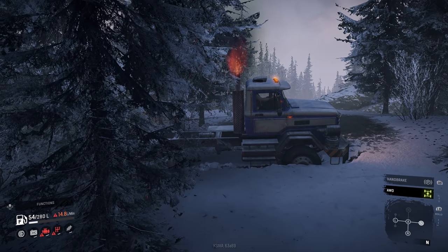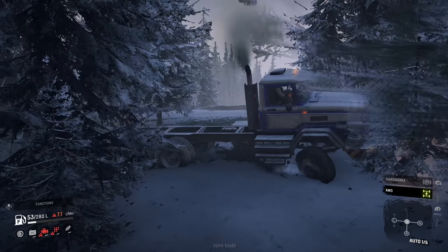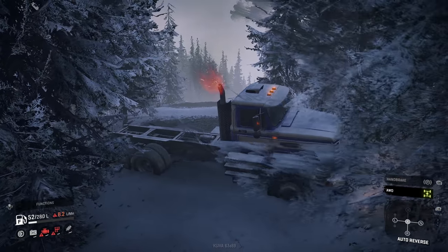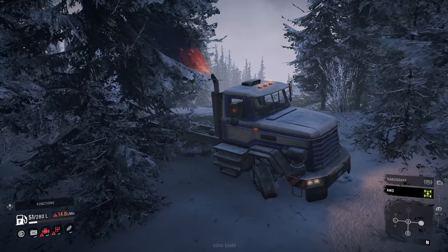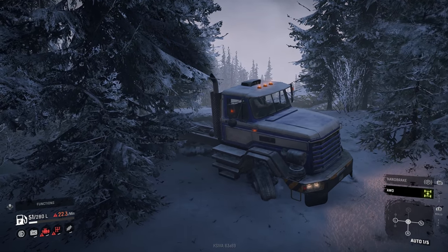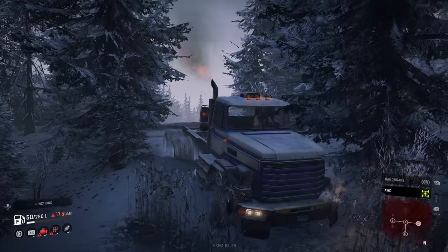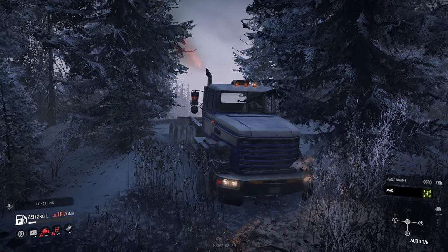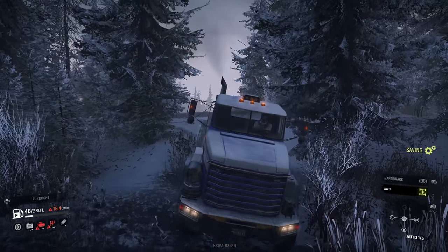Even with all-wheel drive — what the heck? It's in neutral. How did that happen? Is the transmission so bad this thing's actually slipping into neutral? There's no way I'm going to drive this thing out of here, but I could recover it to my garage. It's actually slipping into neutral on its own — I did not change into neutral. This truck is in terrible condition. It uses like 20 liters a minute, so we can only drive it for like two and a half minutes before we run out of fuel, and that's ignoring the fact that it keeps slipping into neutral all the time.